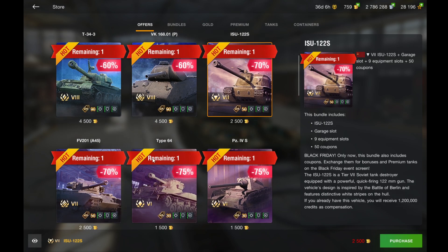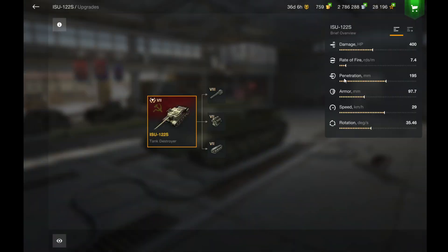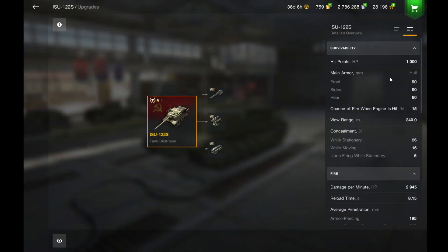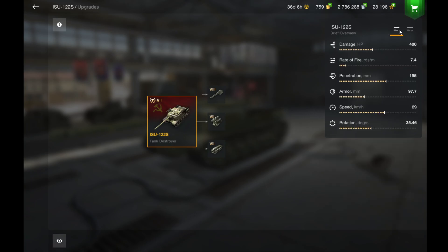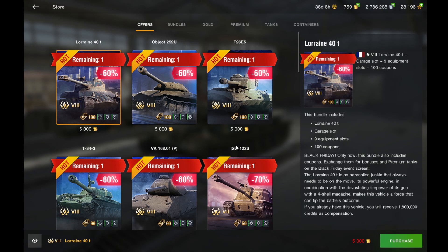Now we have some tier 7s. The IST-122S is nothing special — it has a 400 alpha gun which isn't bad, but overall it's nothing special for a tier 7 tank destroyer.